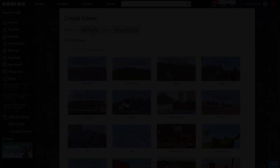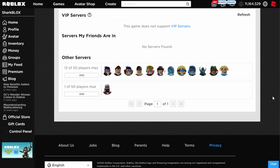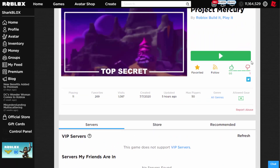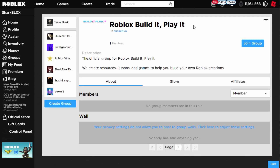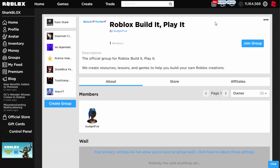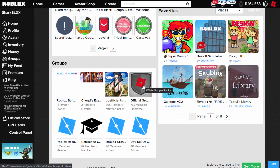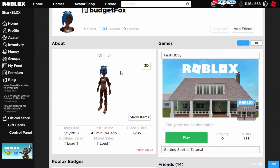When this game comes out there will be a game template. The older ones are already there and a new one will be added. The game itself is actually open right now — I'm going to add it to my favorites so you guys can find it, and people are already playing it. There's not much to see in the store. Let's check out the group — clicking on it brings us to the Roblox Build It Play It group. The description says it's the official group but it only has one member. The owner, Budget Fox, is actually a Roblox admin and an employee of Roblox, so this is confirmed official.